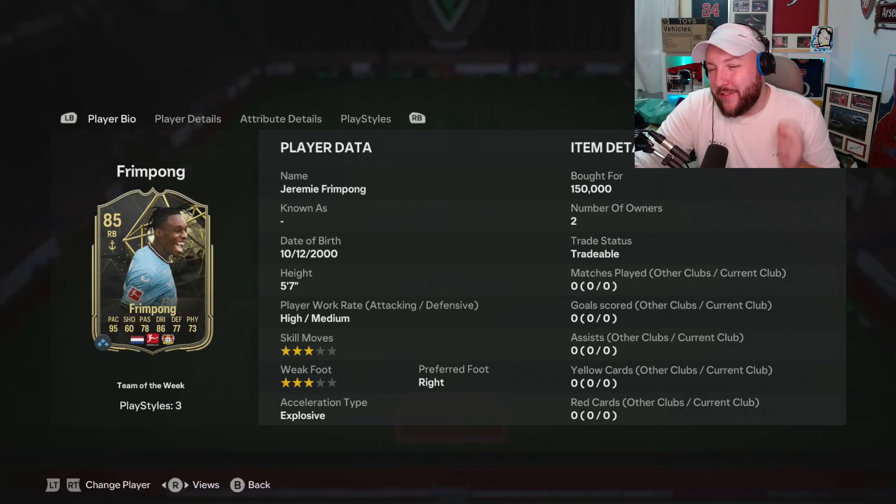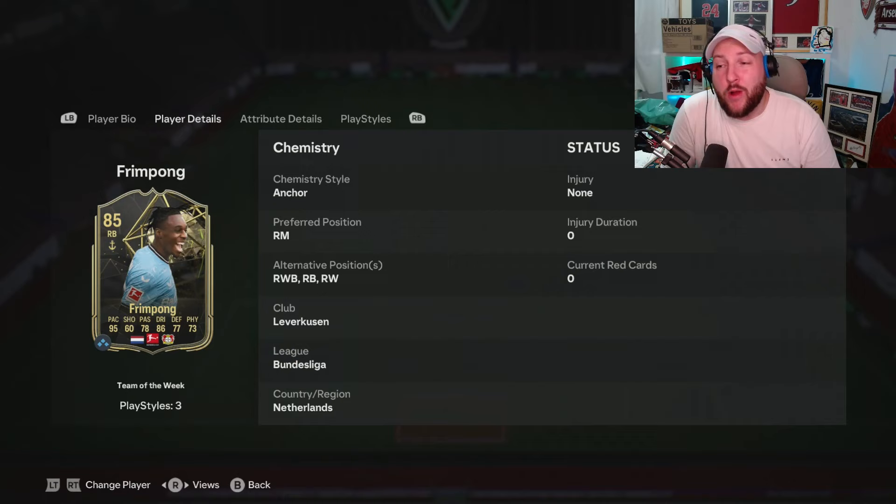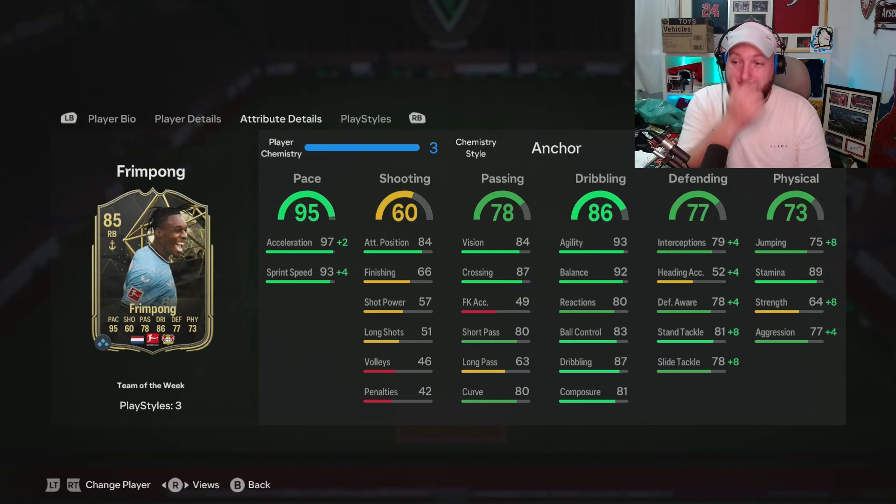We're looking at team of the week: Fringpong. And I think we finally have the best five at the back, right back slash right mid you can have at the moment. He is five foot seven, high medium, three star, three star explosive, right footed. Can play right back, right mid, right wing back, and right wing, which is fantastic for objectives.